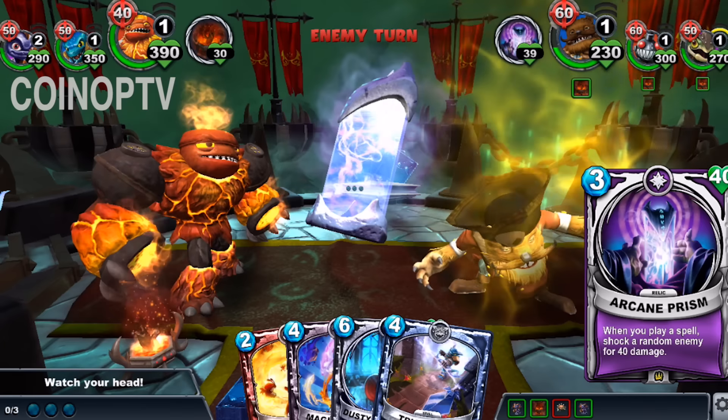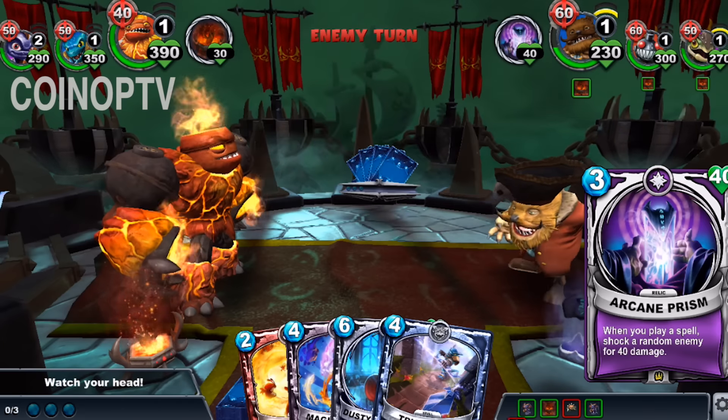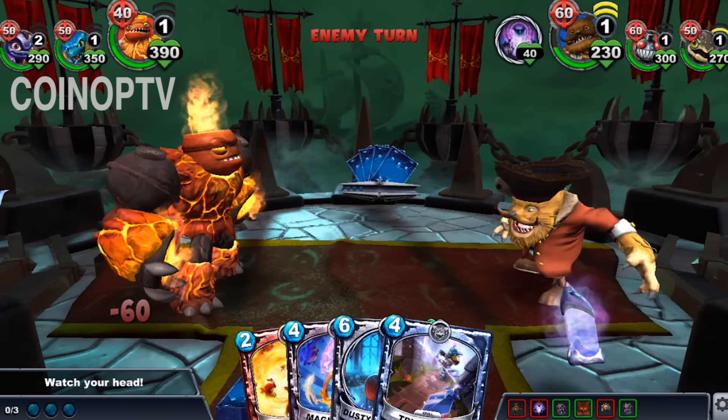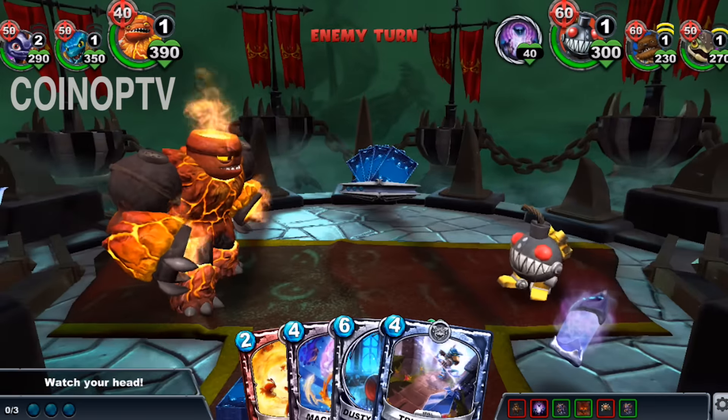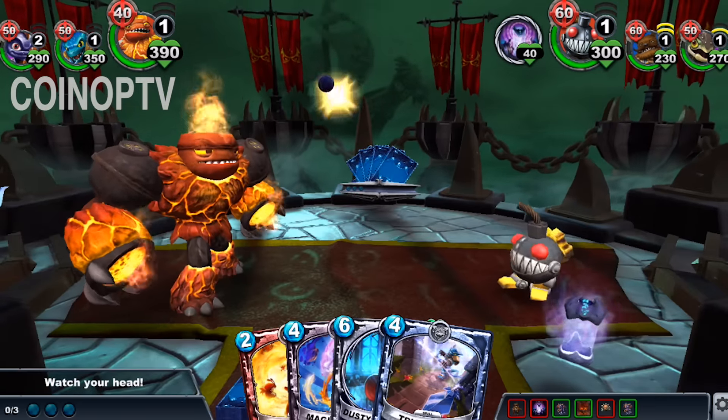The enemy turn — Arcane Prism. When you play a spell: Shocks Run. Shocks some guys on me. Looks like a Relic popped up next to him also, so I'm going to have to try and take that out.